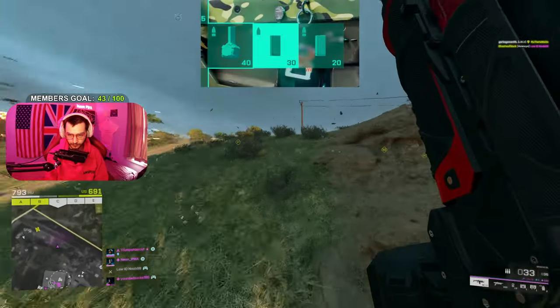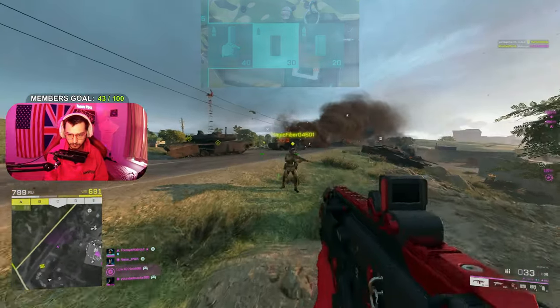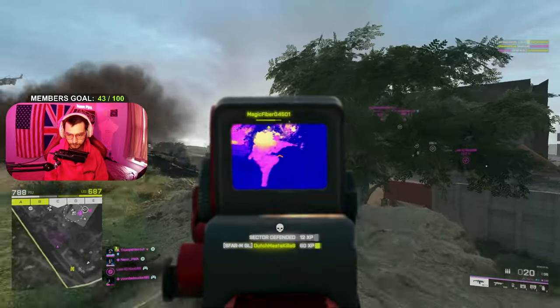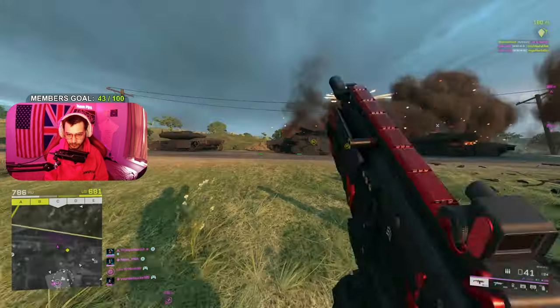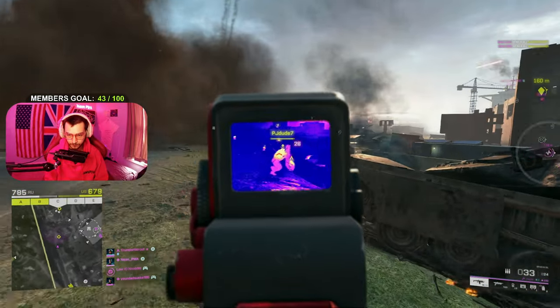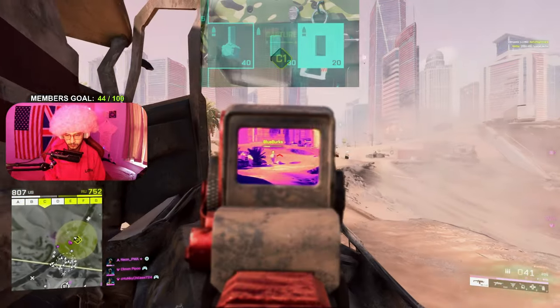My second magazine is the Standard Issue, which is actually a really good magazine to be using — better recoil control, better reload speed, and a good rate of fire; it increases it to 650. The downside is you do lose a little bit of range. And my last one is the High Powered.